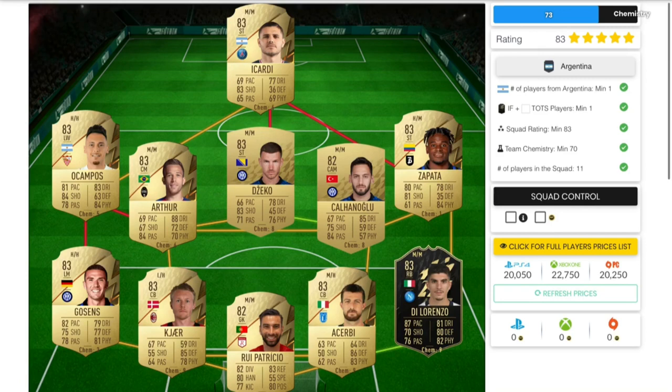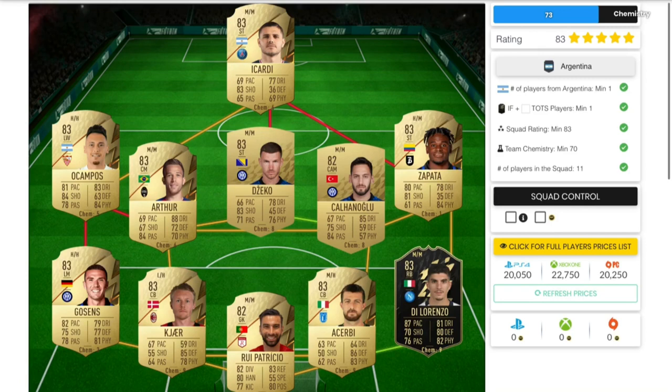Moving on to the Argentina squad builder, this will cost you guys around 20 to 22,000 coins as well. You'll need one Argentine player, at least one inform or Team of the Season player, a minimum rating of 83, and a chemistry of 70.